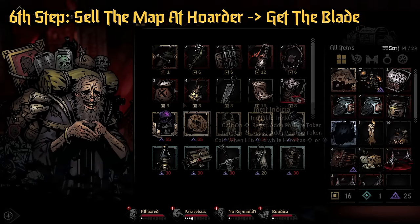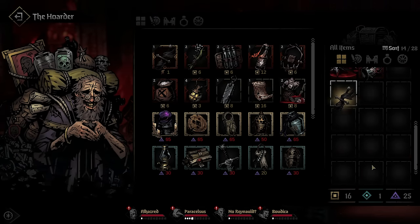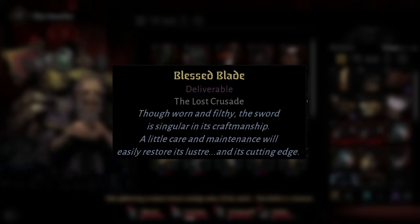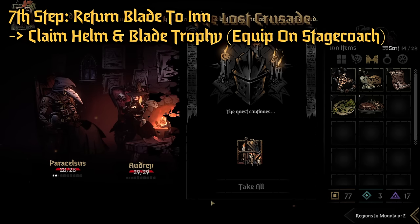Go ahead and take that map to the Hoarder, and you're going to get the Blessed Blade — this is the Blade right here. You're then going to take this to the inn, as it needs a little care and maintenance, so you've got to take it back to somebody who can do something with it.